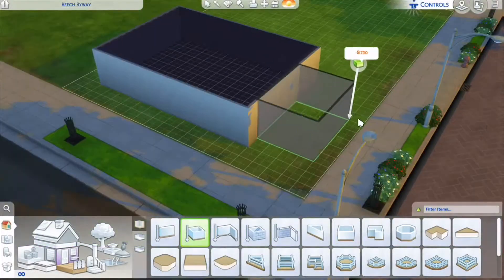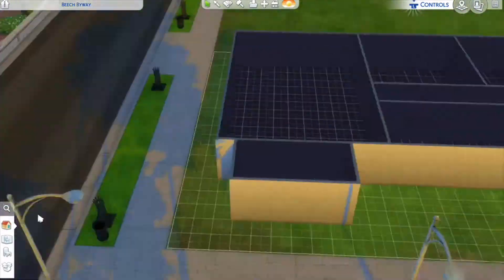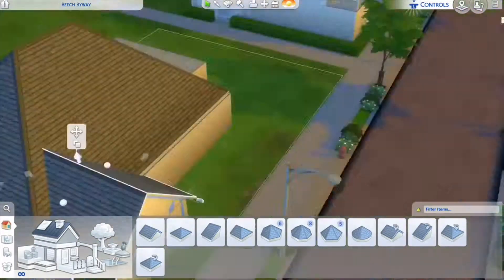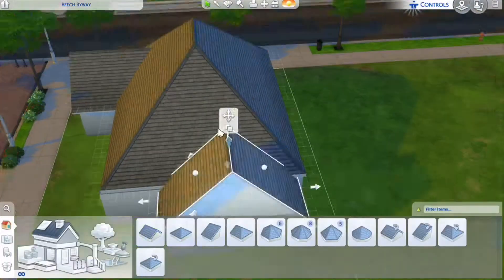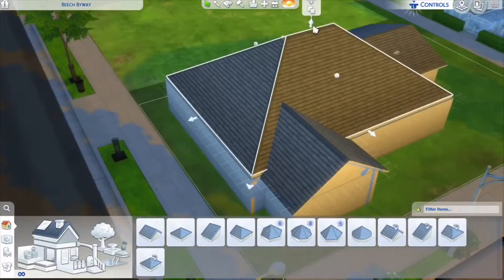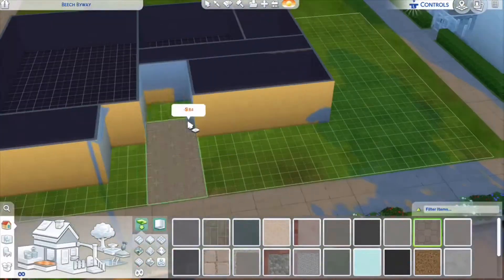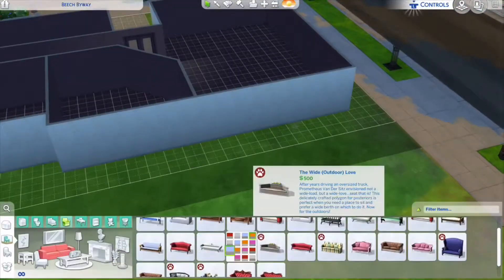Hey guys, it's Mason from Like, and today I'm doing a Sims 4 speed build. Before this build, I wanted to do a loft and stuff but it didn't work out. You can see I'm adding the front door — it's really fast so I have to kind of keep up with it.